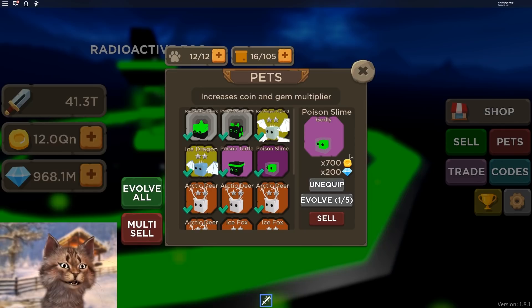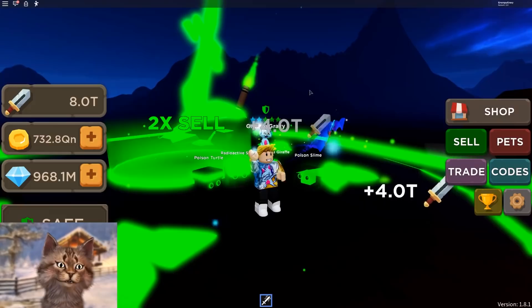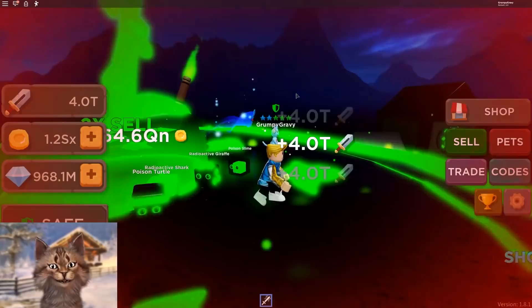These pets are so good — infinity pets, that's insane. If you guys don't know, what they do is they buff the amount of coins and money that you get. So when I click right now, I'm getting an insane amount of money. Look at this, this is so easy to grind up now. Look how much money I'm getting.